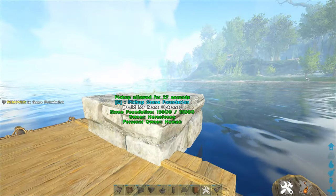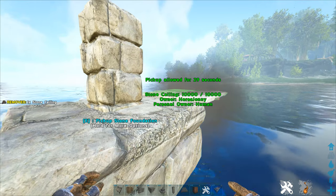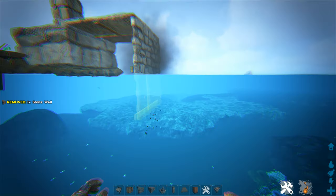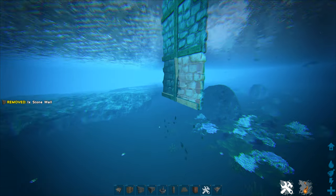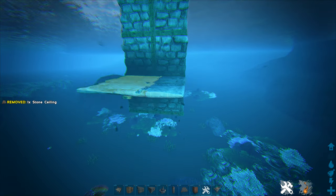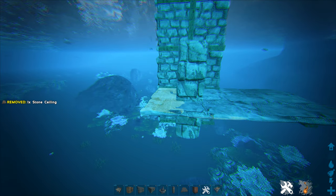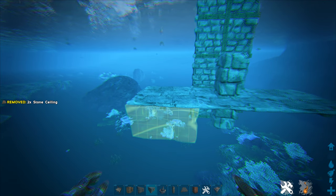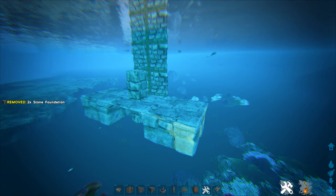First, place a foundation in the front center of your raft, then place a pillar on it, and a ceiling extending out from that pillar. Now you can start placing walls down from that ceiling. You can go as far as you want, but my preference is to go as deep as it can go. Once you've gotten to your desired depth, place the ceiling inwards towards the raft and a pillar on top of it. Then place two more ceilings, one on each side. Now you can snap a foundation under each ceiling. We've now created the base of our submarine platform that you can build off of.